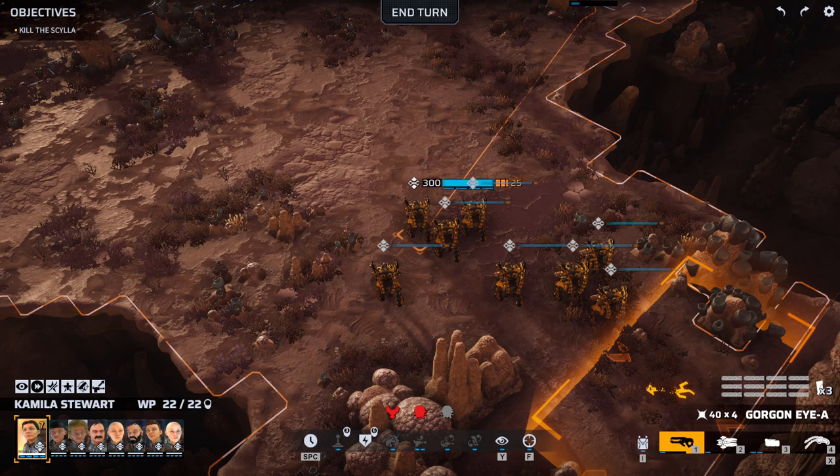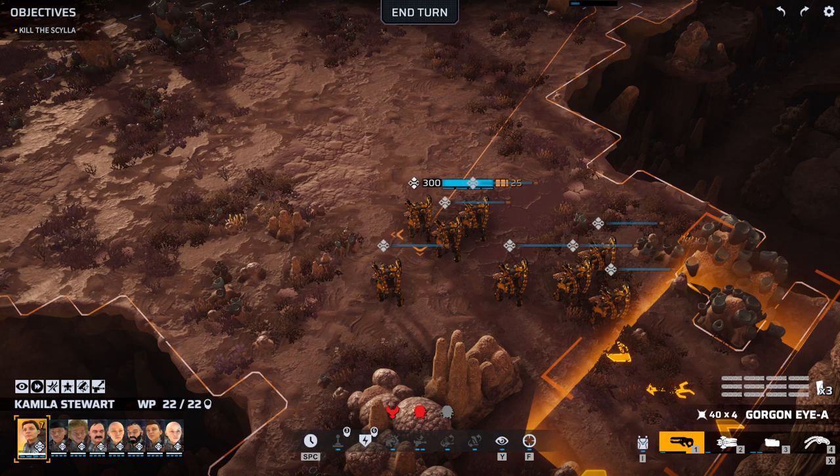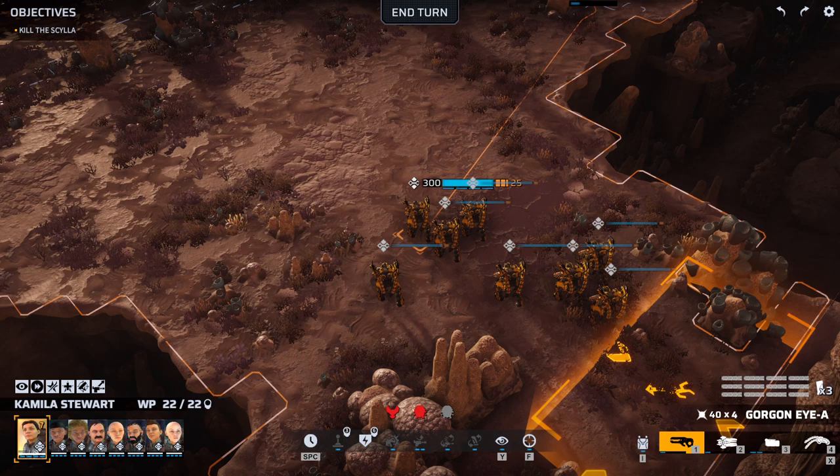Hey everybody, this is Arathas and welcome back to my Phoenix Point experiment where I'm trying to figure out which class is the most effective and efficient when you field an entire squad of that single class. So far we've tried the priests, the berserkers, and the infiltrators, and they've all done exceptionally well, although the infiltrators are currently in the lead.